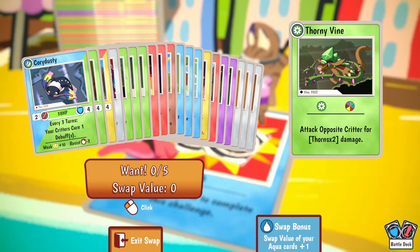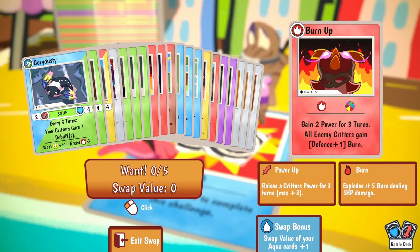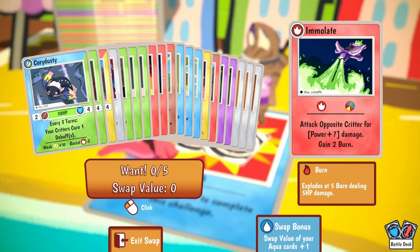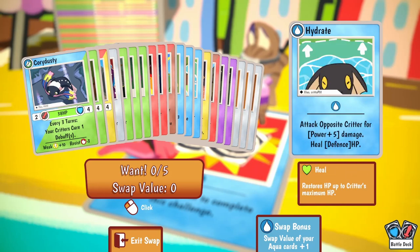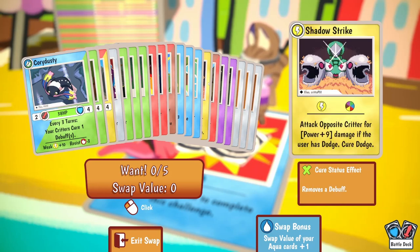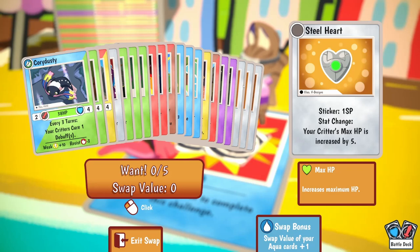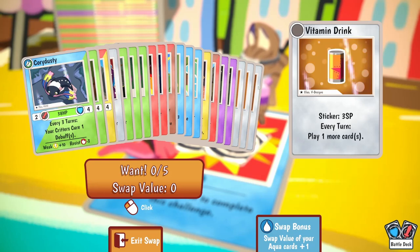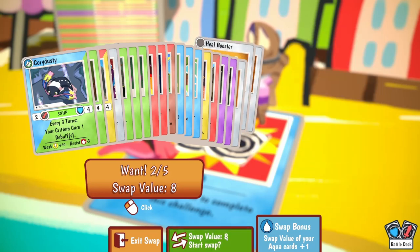Attack opposite critter for 5 to 12 damage. Another Thorny Vine, poison, burn up - good attack but give yourself burn. Attack opposite critter for power plus 9 damage if the user has dodge - we're getting into some real synergy sort of cards here. Every turn play one more card - molly molly! Swap value eight - yeah, we'll swap.